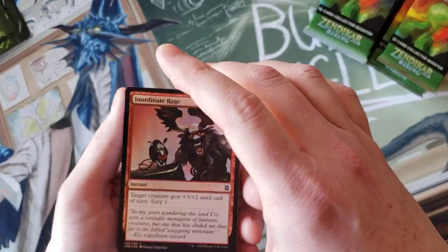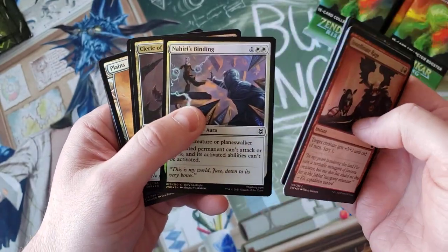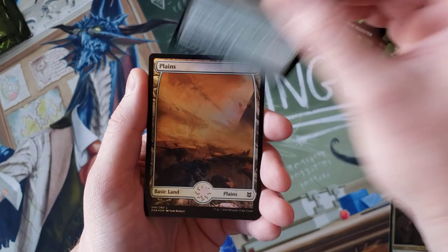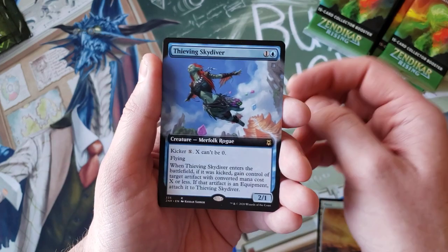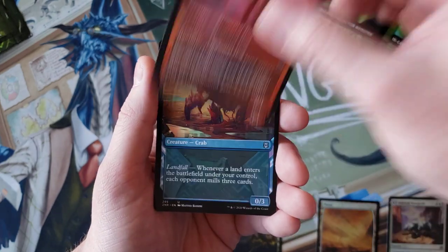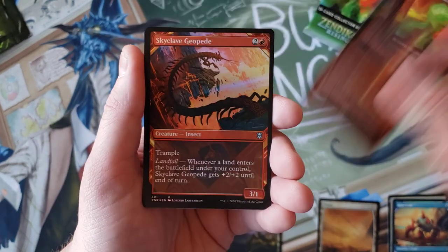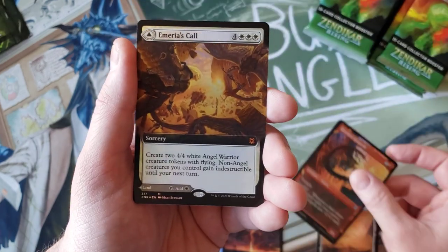We're still in the hunt for the fetchies, as many fetches as we can get our hands on. Most of the expedition lands in this set are actually spiking right now. The crowd lands - the official name - the Battle Bond lands, and we start off with Thieving Skydiver. Crawling Barons are doing very well right now, pretty much doubled in price. Then of course you've got the fetchies, wasteland, strip mine.